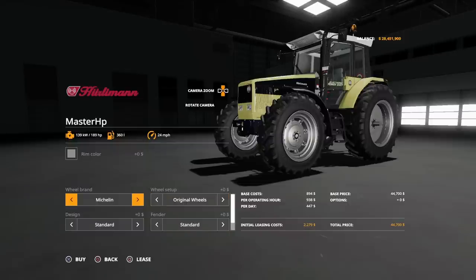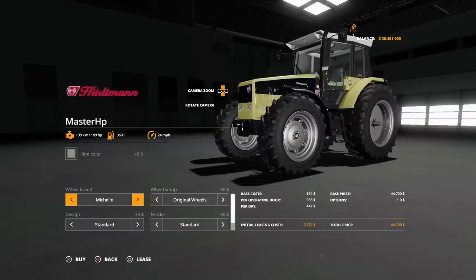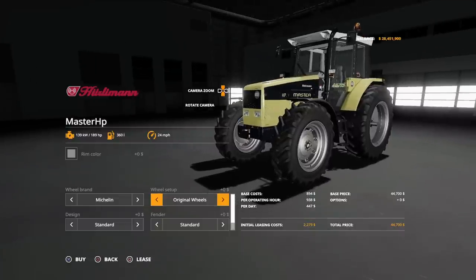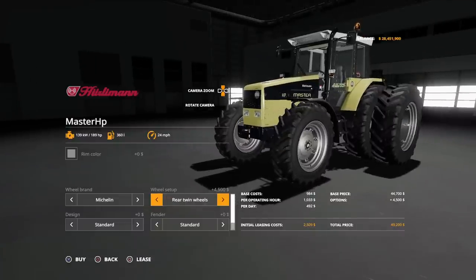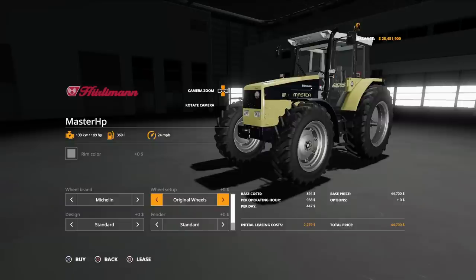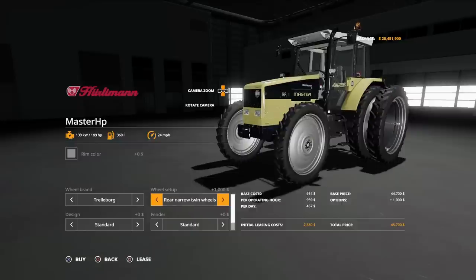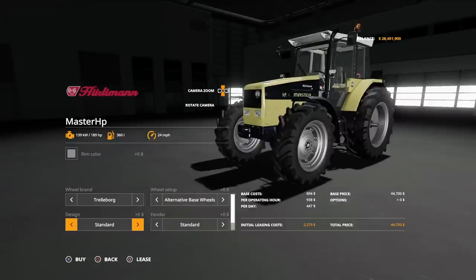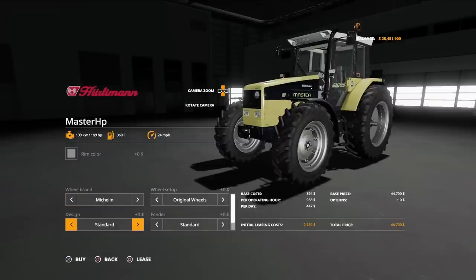For tyre choices we've got Michelin, Trelleborg, and Nokian. Under Michelin we've got originals, wide tyres, wides and weights, and rear twins. Under Trelleborg we've got alternative base, wheel weights, narrows, and rear twin narrows. Nokians don't have any option changes — you just get the standard. Then under design we've got standard, without hood which takes the side bits off, and air conditioning which takes that block off the back of the roof.